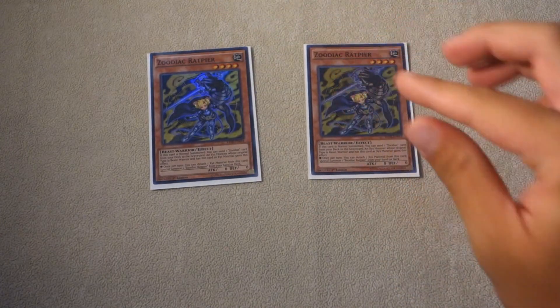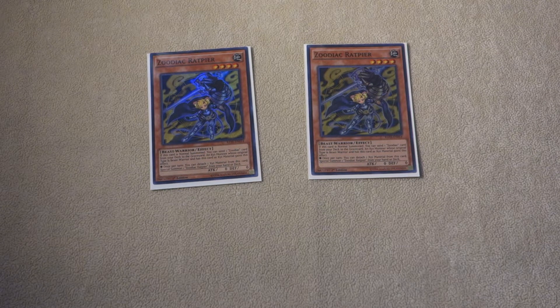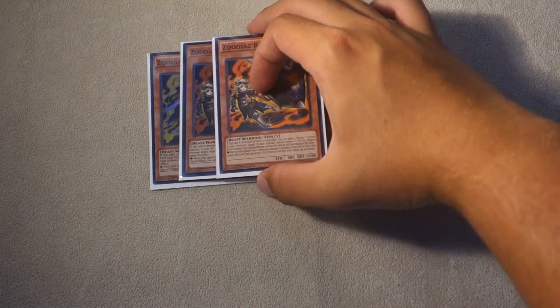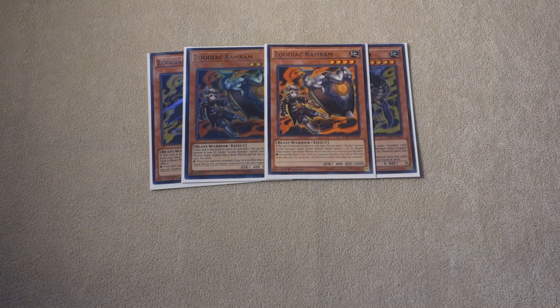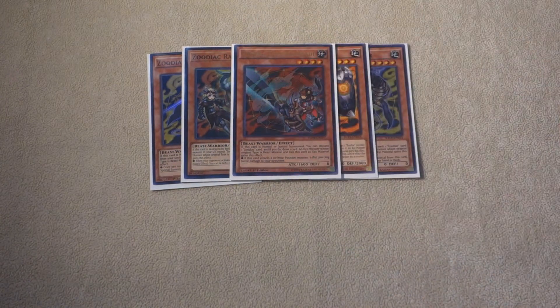Moving on to the Zoodiac Monsters, we have two copies of Zoodiac Rapierre. It still gets us a lot of advantage, and if we end up not using the extra Rat, we can always use it to Tribute Summon for a True Draco. Then on top of Rapierre, we have two copies of Zoodiac Ram-Ram. We also play one copy of Zoodiac Thoroughblade to get all the extra Zoos out of our hand.